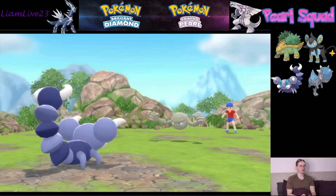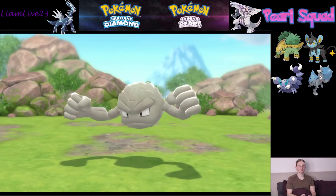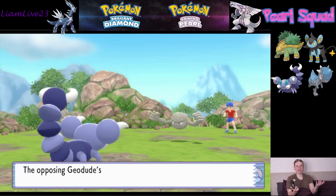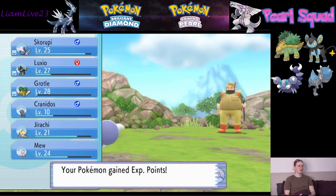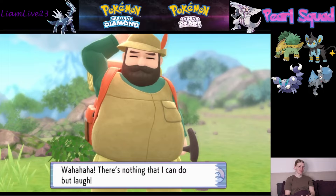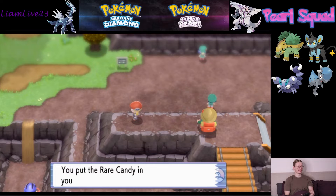Kranidos up to level 9 — you love to see it. A Geodude. I don't think we'll be able to do much here. Weird that Rock doesn't resist Bug — what's a Bug gonna do to a Rock, you know? Little known fact: Skorupi eat Zubats for breakfast. Yeah, scorpions love to eat bats. Skorupi go into little caves, take all the Zubats out, and just give them a good old munch.